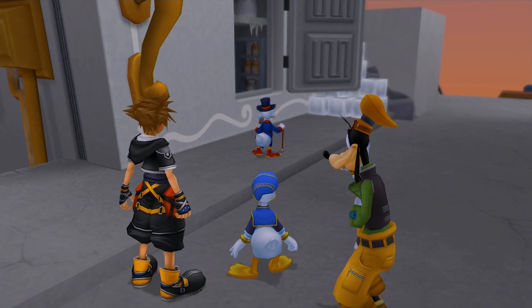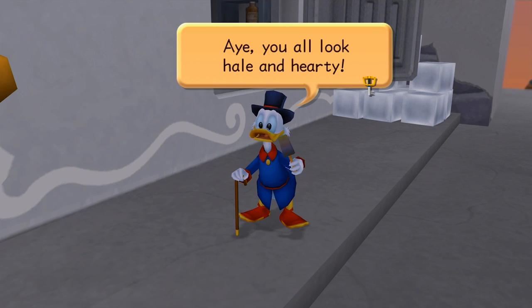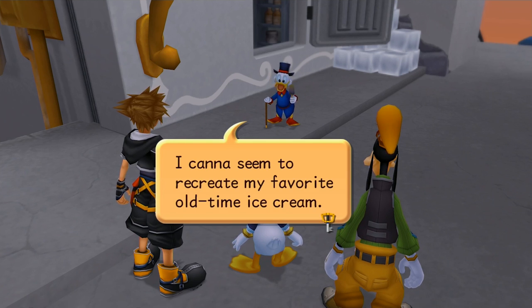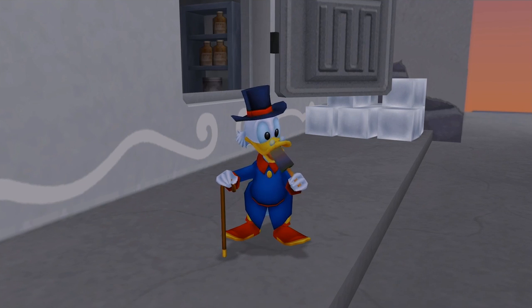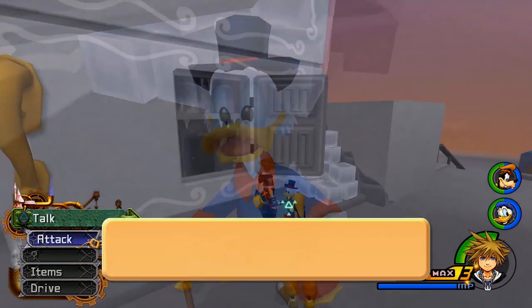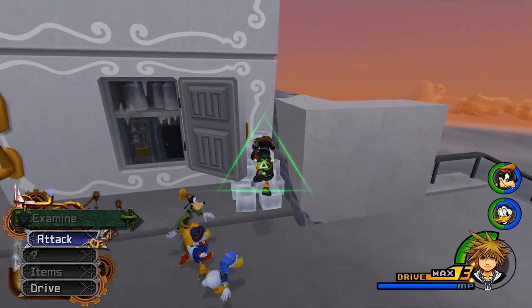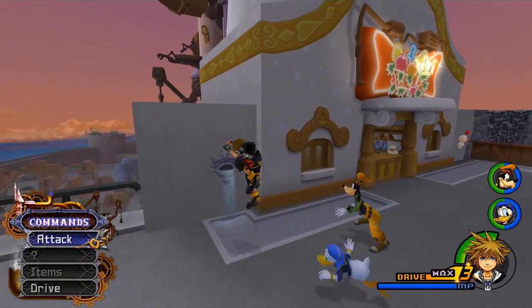Why, if it isn't Donald and Goofy! You all look hale and hearty. I cannot seem to recreate my favorite old-time ice cream — I'd make millions if I just got it right. Scrooge McDuck, everybody — he is trying to create sea salt ice cream. We can talk to him. Leon and the others are in the burrow, they went to Merlin's house. This shop is actually a giant refrigerator. You can examine the ice if you want — looks like it'll make some good ice cream. We can go ahead and head down here.